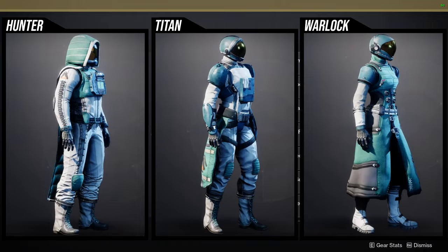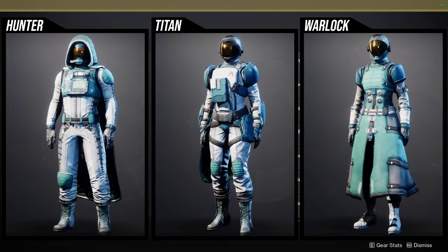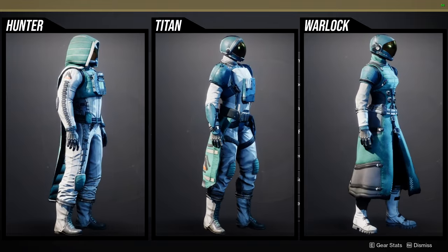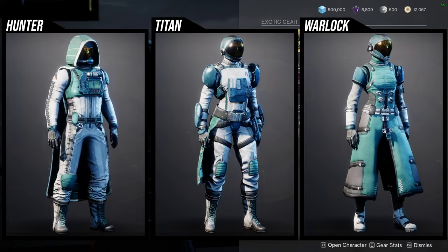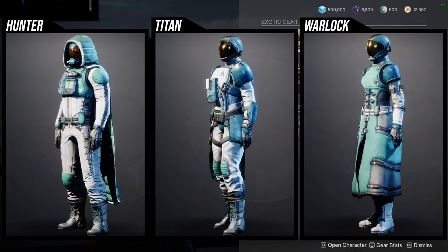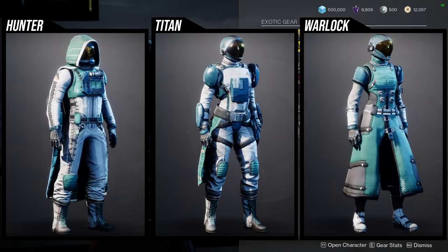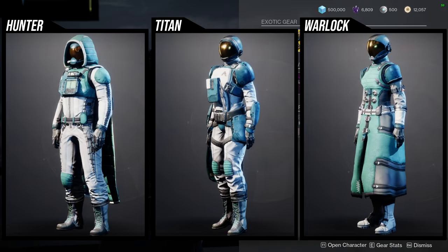For warlocks, the helmet is super dope. The boots are good if you want to go for a soldier look, but there are so many other boots with the same look - Wildwood Suit also has those boots. The chest piece and arms are interesting and the bond is kind of whatever. I definitely think some of these pieces are worth a pickup - specifically the helmet for everyone needs to be picked up, the boots for the titans are amazing. The chest pieces are interesting if you want to go for a space-looking thing. This whole set is very much a space look, or maybe a subnautical type thing.